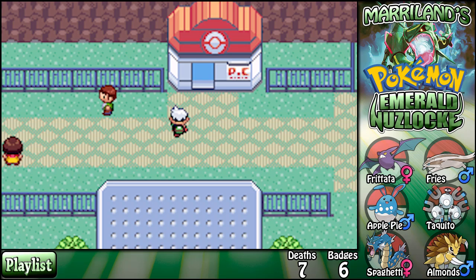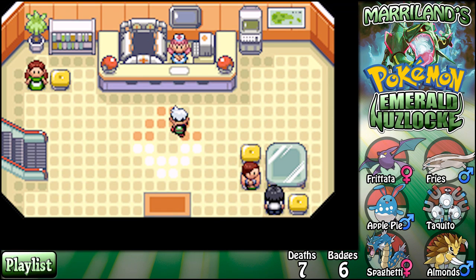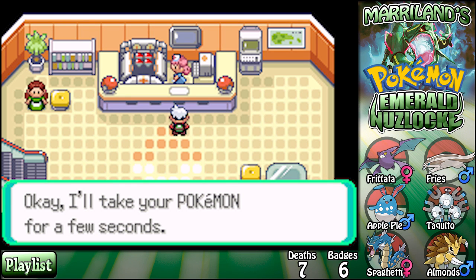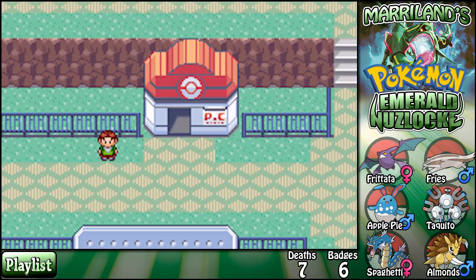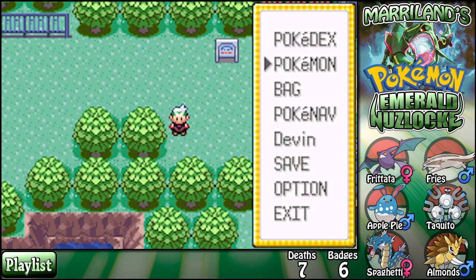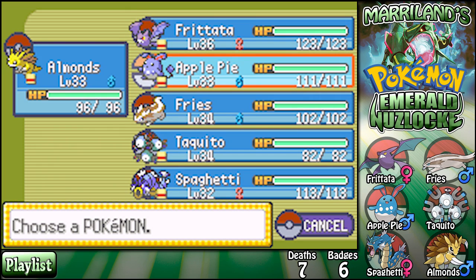I guess I have to go on Mount Pyre. Man, I don't want to do that this episode — I'm sleepy. I know I can get a Shuppet there, but I hear I can also get a Vulpix if I go to one of the areas up there — I think it's the first patch of grass. Not that I really need Vulpix, but it'd be kind of cool to have one. Could evolve it — that'd be kind of nice.